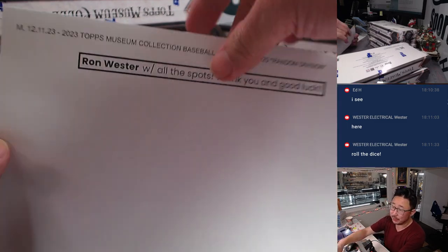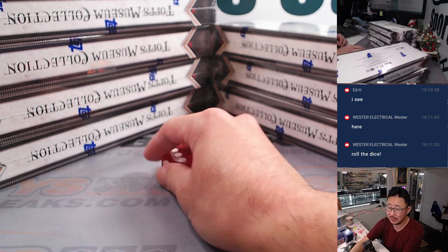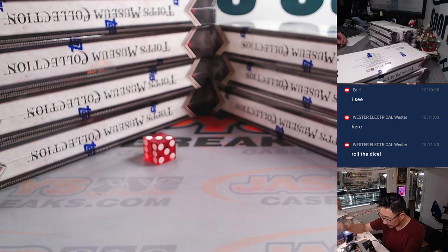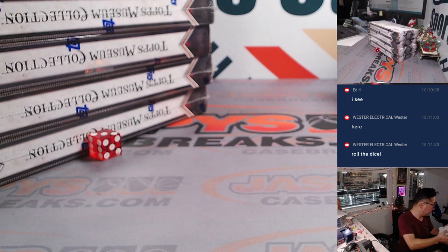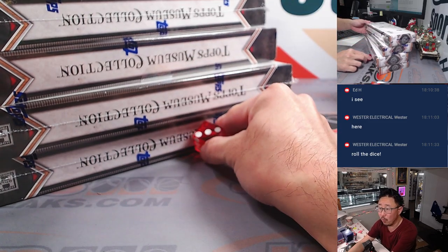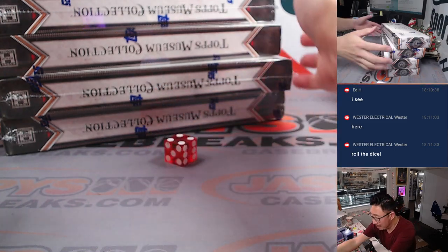I gave Ron the option to select a box or let the dice decide. He wants the dice to decide, so we're going to roll this die. We'll pick a side first: one, two, three, four, five, six. Then we'll select an individual box: one, two, three, four. If I roll a five or a six I'll just roll again. And it's four — bottom box.